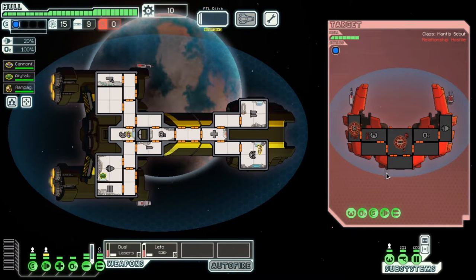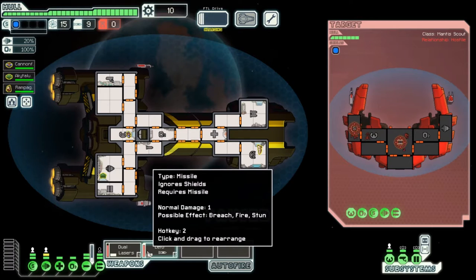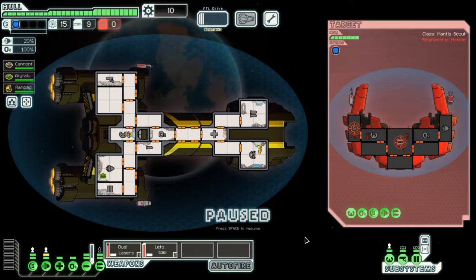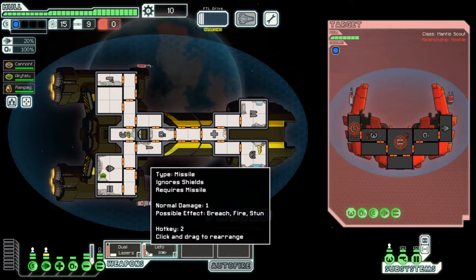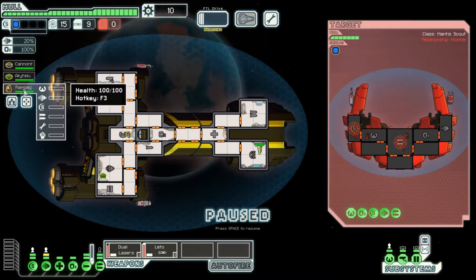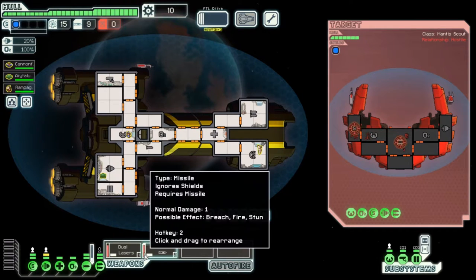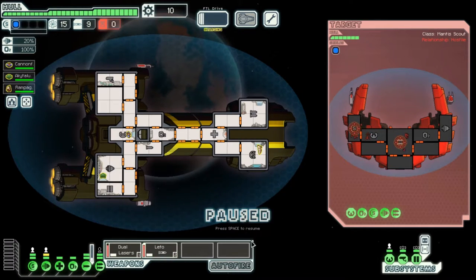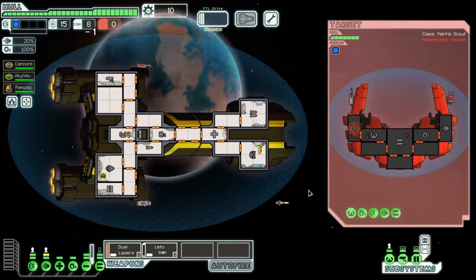I'm going to put the shields down. I've never been in a situation where I've not had someone in weapons. Is that really that slow because there's no one in there? Is that because it's unmanned? I've never noticed that before, but then I've not been in that situation before. By the way, we have no drone parts.